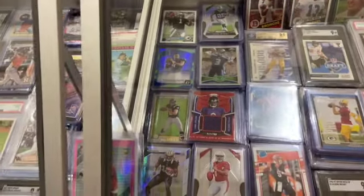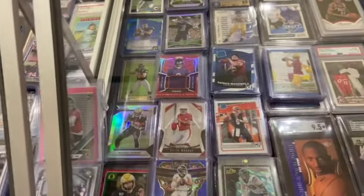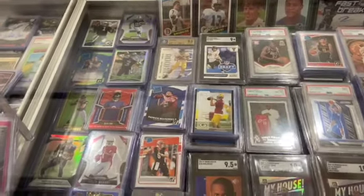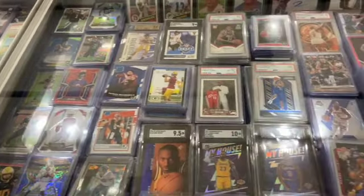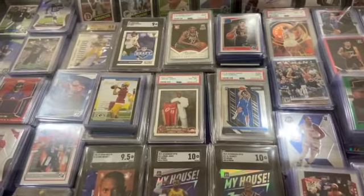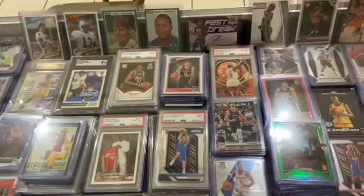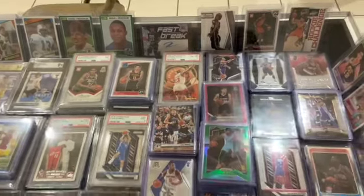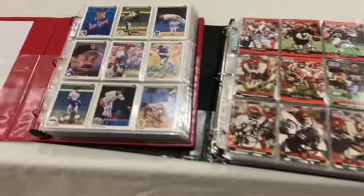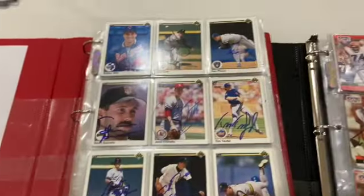Moving into the football and basketball section — that Russell Wilson there is the chrome refractor, I did pick that up at the show. Some good Giannis rookies, a couple Patrick Mahomes rookies, LeBron James, Luka — again just a mix of older and newer players to attract whoever might come to my table. There was also a nice Charizard card as well.